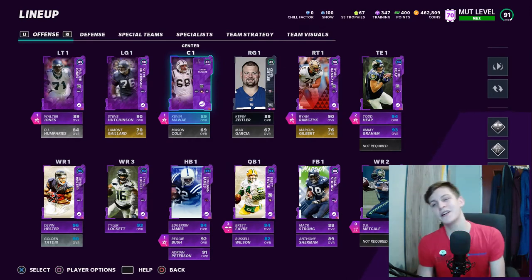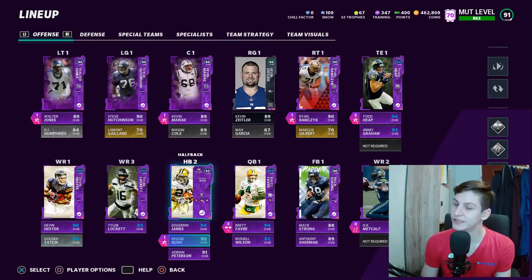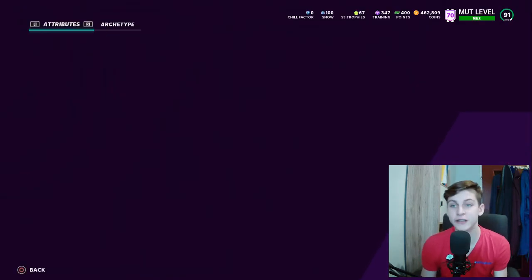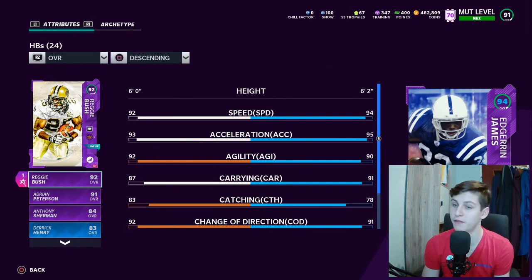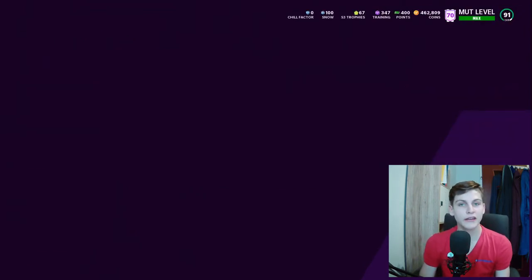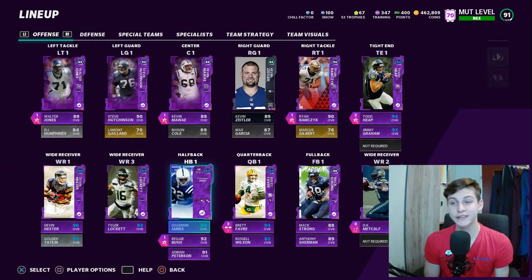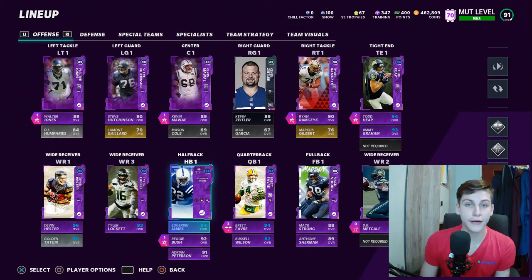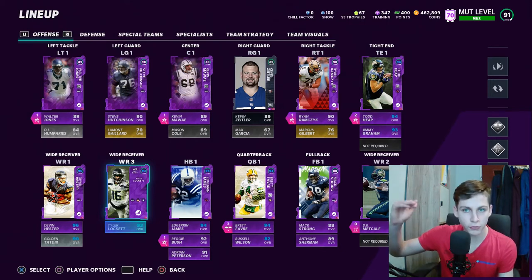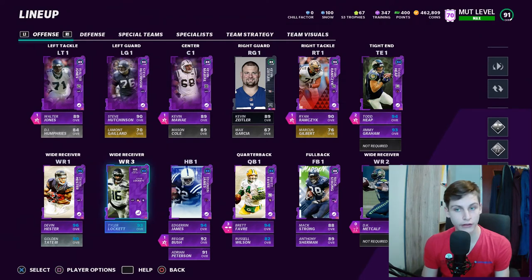Now for the team-building aspect: make sure to know which stats are important. For example, Adrian James is a good halfback because he has decent speed — 94 speed works for what I do out of strong close. Some players have insanely high awareness or strength that inflates their overall, but those stats don't matter as much. If you find an offensive card with high player recognition, that's actually bad — it means the stats that actually matter are lower than his overall suggests.